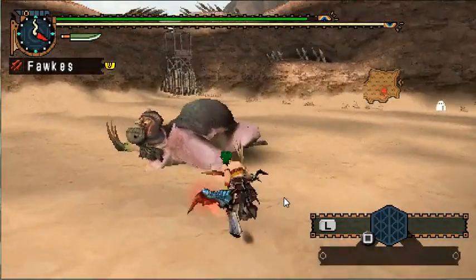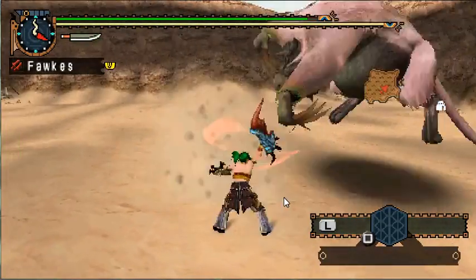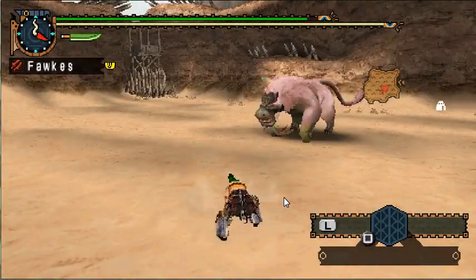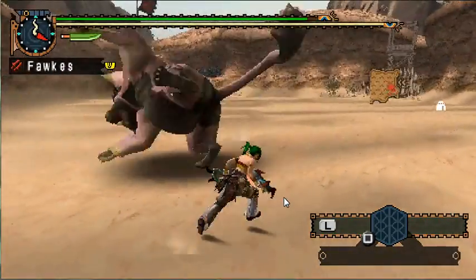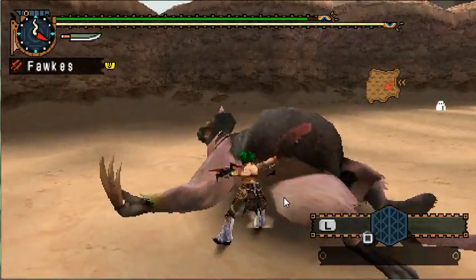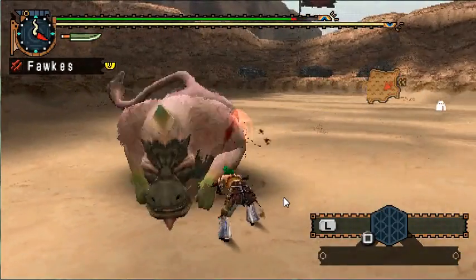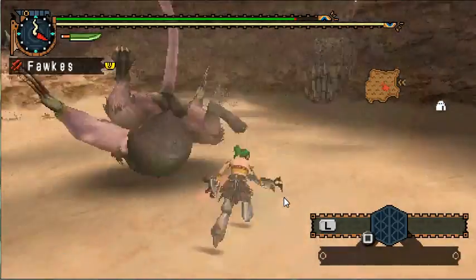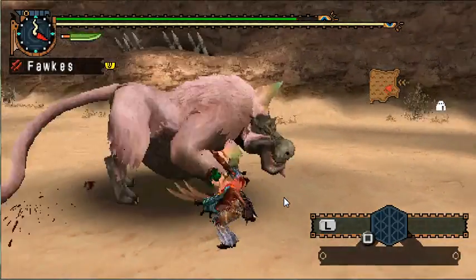Try not to get too close when he lands or his vibrations will cause you to stagger. If you do get hit with the poo and become all smelly, there's an item called deodorant that you can throw on the ground and it makes you smell a lot better.